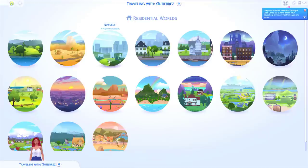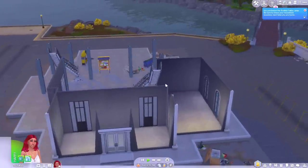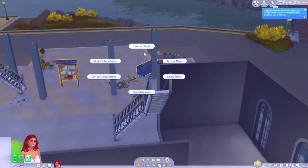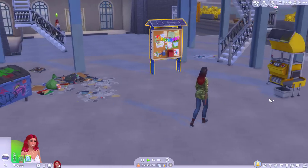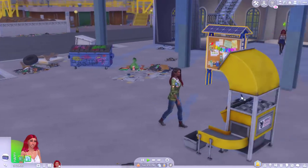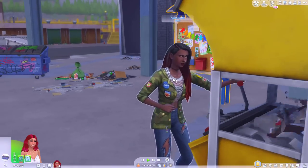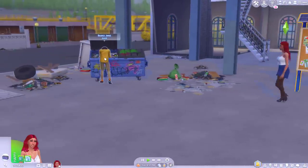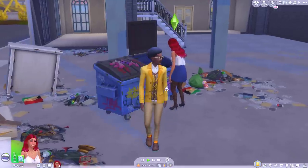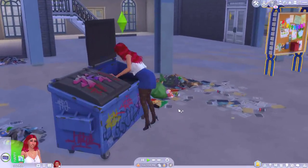She does have the kleptomaniac trait. All right Gia, it's a good thing you're not a very neat Sim. Let's see if we can dive for some deals. Oh look, it's the Sim we used who furnished her home with just craftable items. I'm glad to see you're keeping it up, Nadia. This is by far the worst part of this pack — Sims coming up when you're trying to dive for some deals.